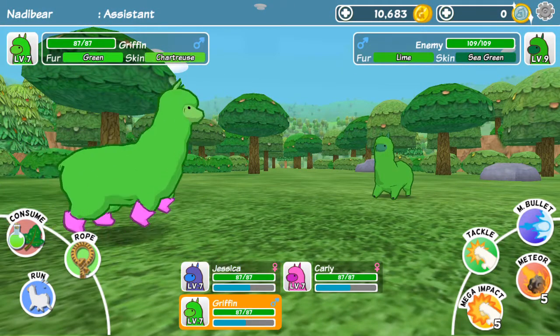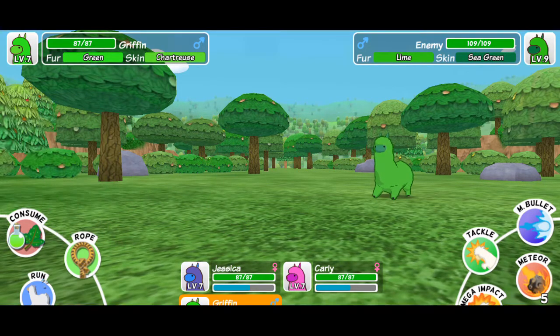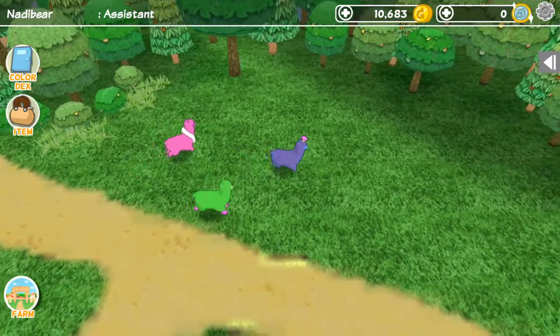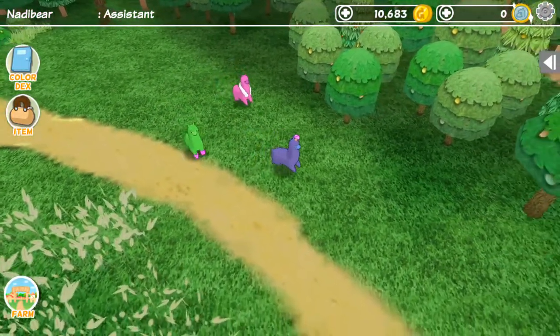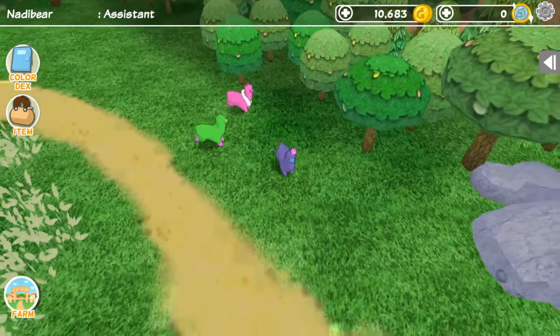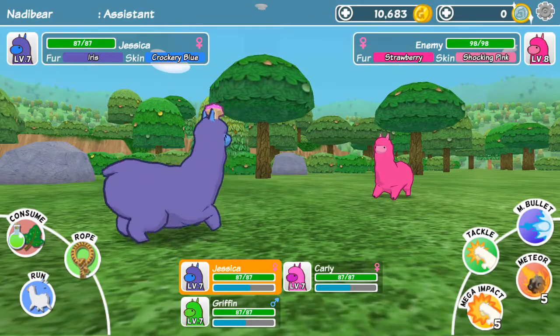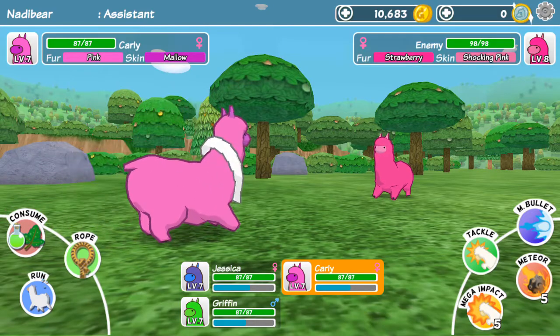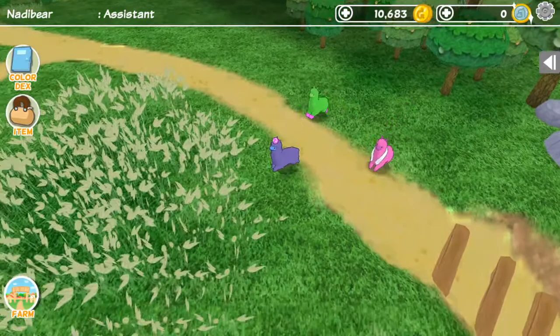Oh, you're like the same color as Griffin. Not really. I don't feel like fighting anyone right now, only because I like leveling up all my alpacas equally and I don't have my full team with me. Whoa, you're bright, but you're like the same as Carly, so I guess not.